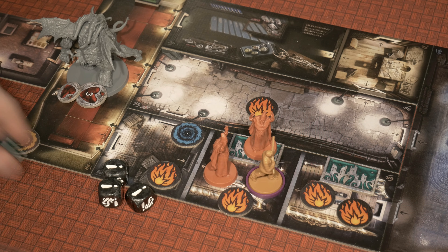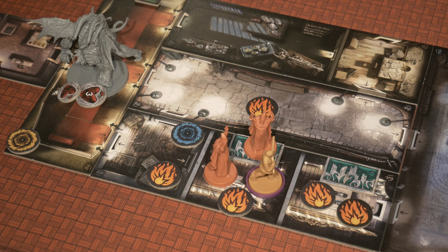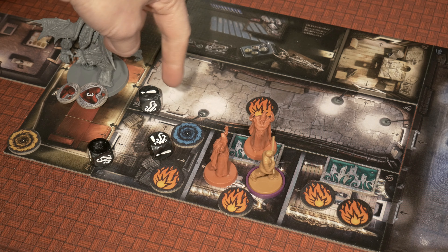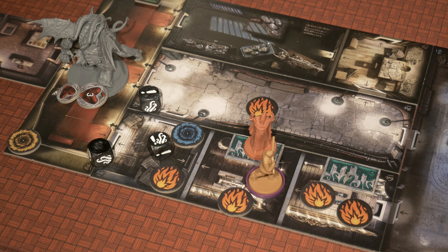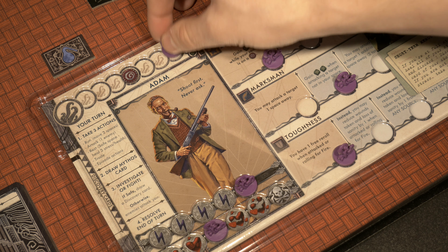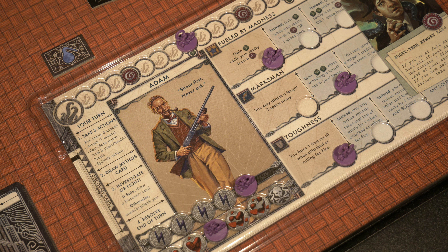Now we remove the two green dice because we're fighting enemies inside our space and roll three dice again. My stress is maxed out so I can't re-roll anything. I got two successes — exactly what I need to kill one of these guys — plus a tentacle, which is going to push me into that threshold. So even though the first roll didn't work out, the second one was perfect. It allows me to push my sanity and lose a little bit more of it to reach a threshold, giving me an additional green die going forward.